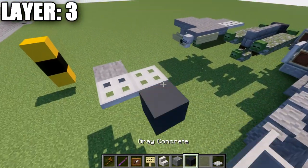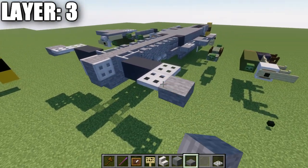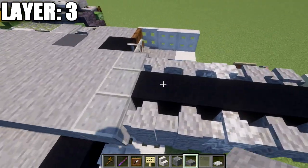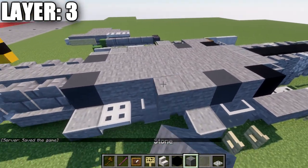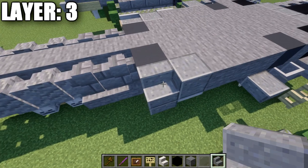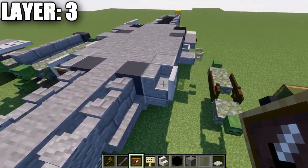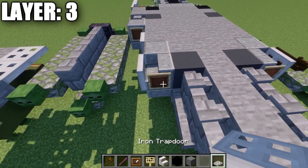Build out two blocks from the glass pane, place two iron trapdoors, then a stone top slab. Come off the iron trapdoor closest to the rear, delete the two temporary blocks used to build out to the sides — that gives you the horizontal stabilizers. Place an iron bar to the side of the polished andesite block, then a black concrete block, a stone block, and a gray concrete block. Place three stone blocks, then a polished andesite block, then a polished andesite stair. Off the front of the stair, place an iron trapdoor and use the debug stick to set it flat. Place an item frame on the side of the stair with a black stained glass pane inside.